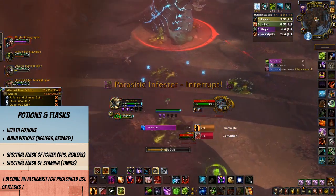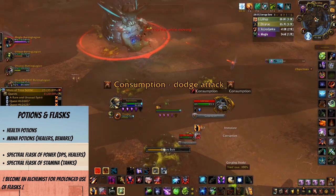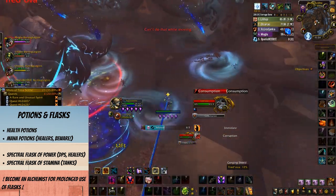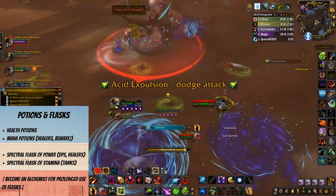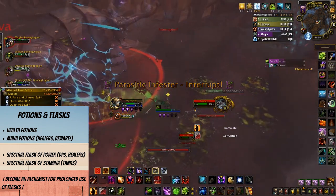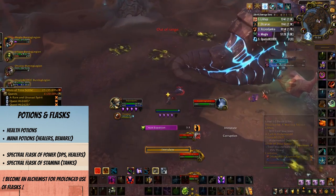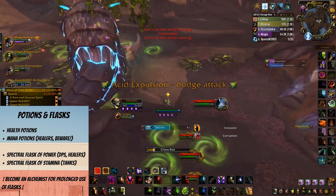Another super important consumable is your flask. In Shadowlands there are two: the Spectral Flask of Power for damage dealers and healers, and the Spectral Flask of Stamina for tanks. These last one hour, but there's a cool trick to prolong them. Before going to the raid or dungeon, drop by the profession trainer and drop one of your gathering professions if you have one. Learn alchemy instead, because alchemists have prolonged flask duration — making them last two hours and essentially saving a lot of money, since flasks can be quite costly.